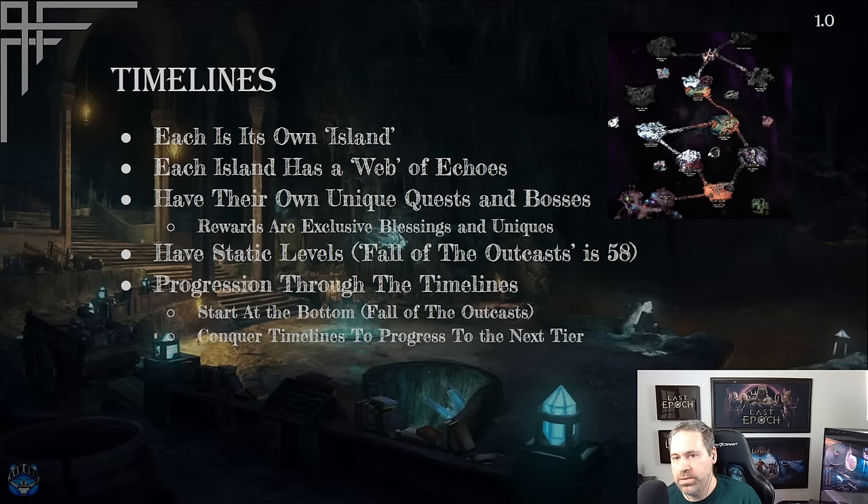When you first go into the Monolith of Fate, you'll see a map with timelines. There's a physical area you can traverse, and each little island is a place you'll stop and interact with a monolith that opens up a web of echoes. Echoes are maps. Each of these little timelines — these little islands — are places where you stop, open them up, and do a web of effectively maps.